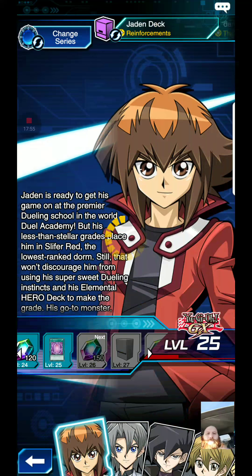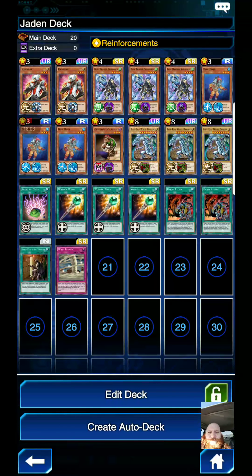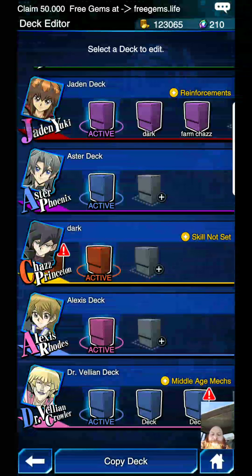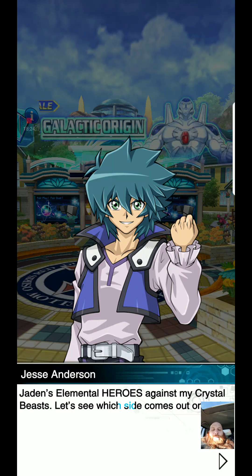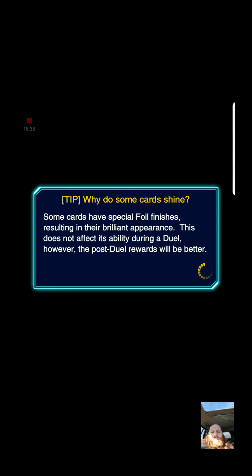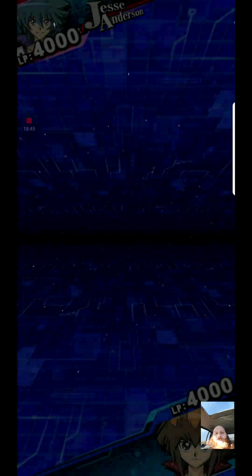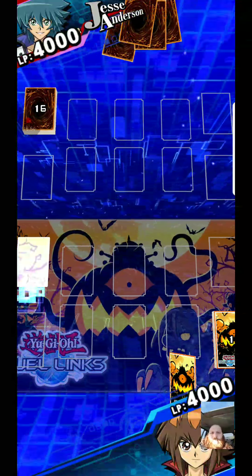Now let's go to the Jesse farm — I'll show you the deck real quick. Here it is — quick little Reinforcements-based deck. It is not 100% guaranteed, that's the problem with it so far. It's more like 80%. Right now it's getting 7 to 8k due to the bonus 1000 points, but it's more of a 6 to 7k normally. Here we go.